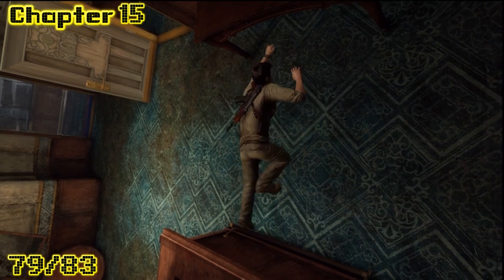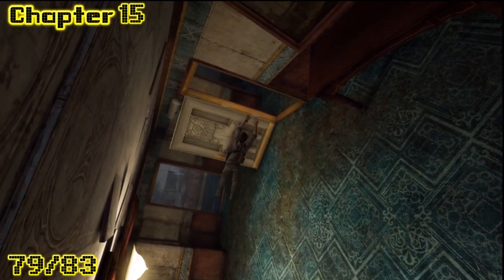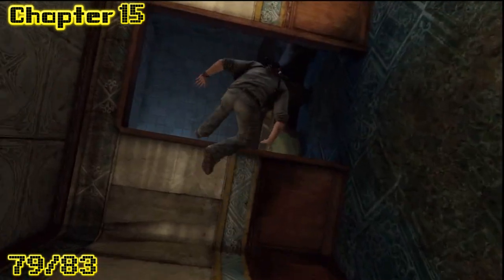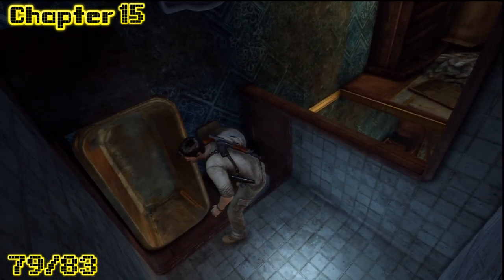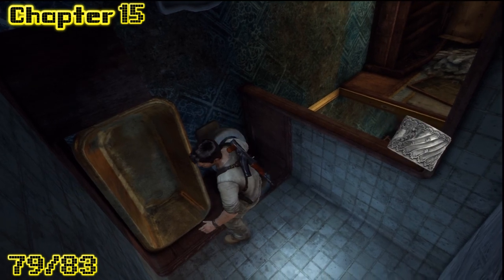On chapter 15, there's only one treasure on this one. He's got amazing crimper strength for all you climbers out there. And by the bathtub, somebody's ring. Somebody wasn't being faithful on this cruise.